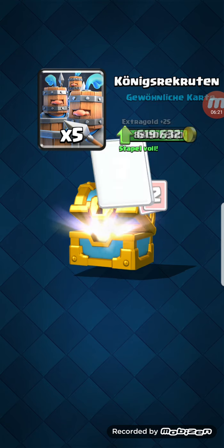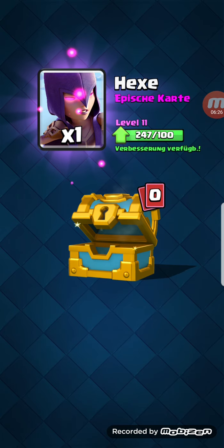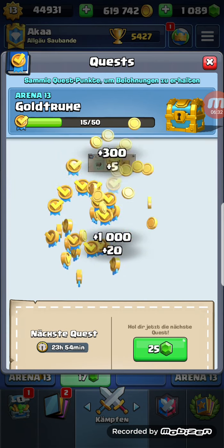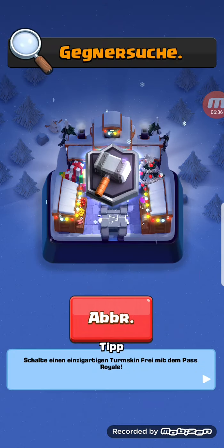Let's open up this chest. We get 500 gold, some Royal Recruits, some Bats, a Graveyard, and just a Witch. There we go. Claim this, claim this, and let's go with another match.